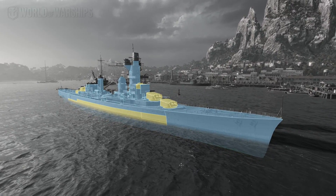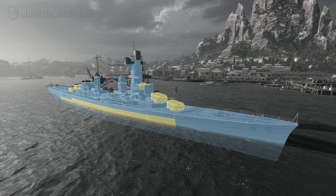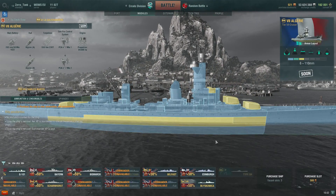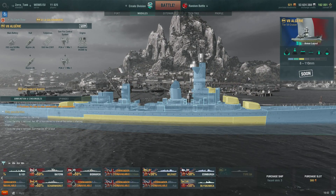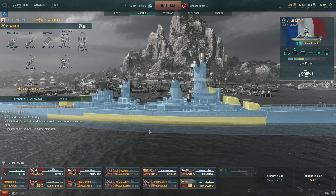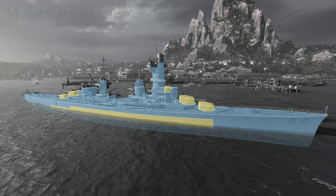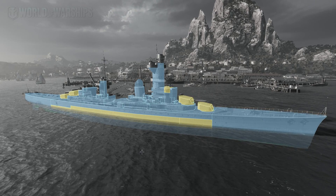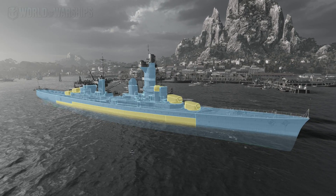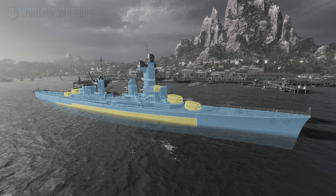And maybe the Italian AP performance will reach 1,000 meters per second shell velocity. Thanks to the very high speed, if a cruiser shows you broadside — any cruiser, not just French — the Italian guns will penetrate the citadel for days. But the French AP is so crappy that Notser and Flamu say they have never experienced such poor AP performance in any other cruiser line. It is the absolute worst AP performance.